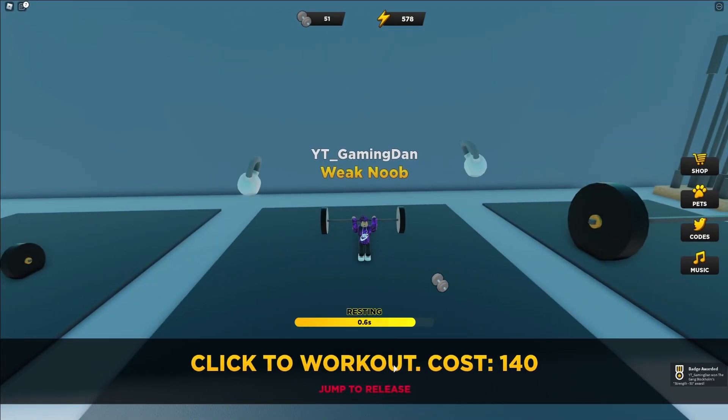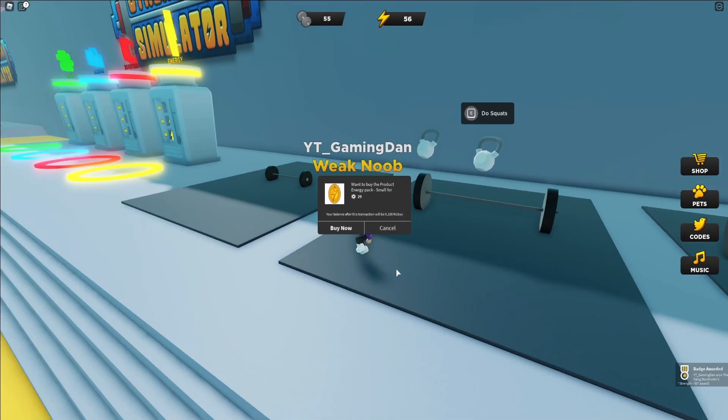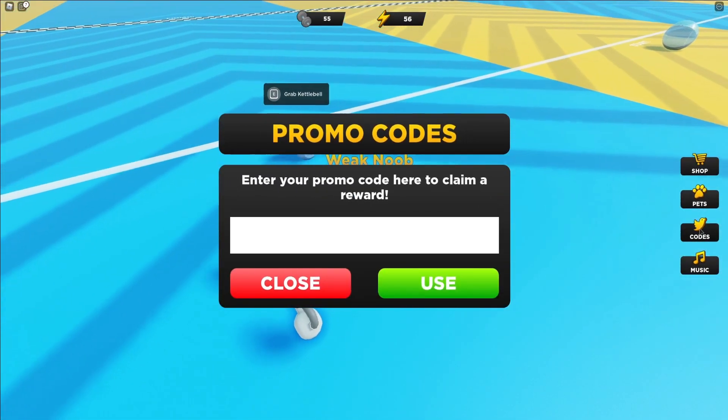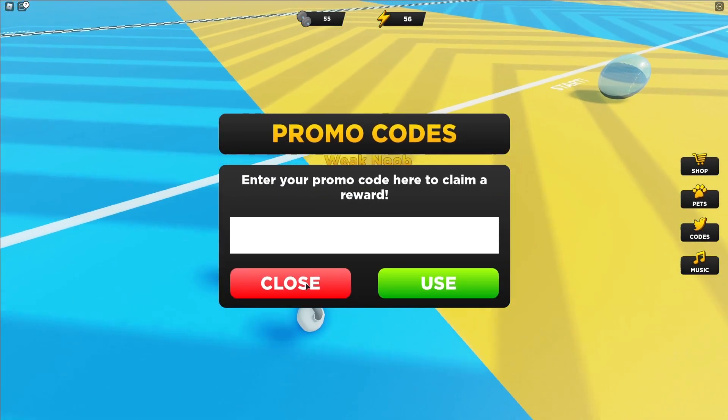If you do not know already in Strongman Simulator, to claim codes, what you're going to want to do is go to the right-click column where it says codes, then the code menu will come up. These are in no particular order, so let's just get into it.